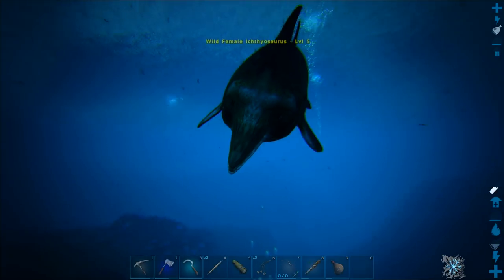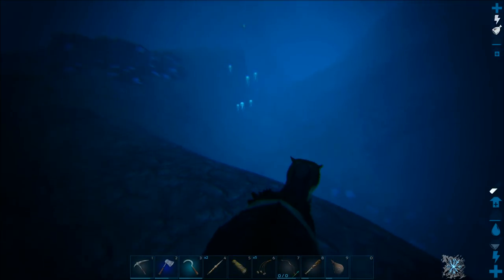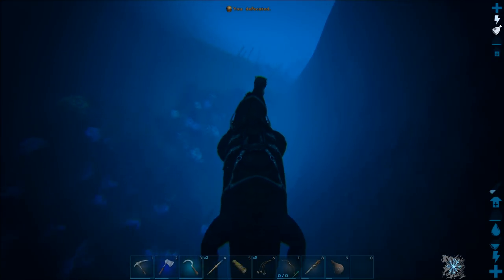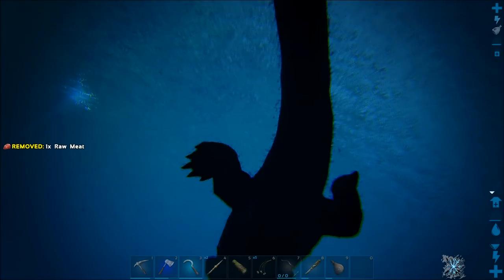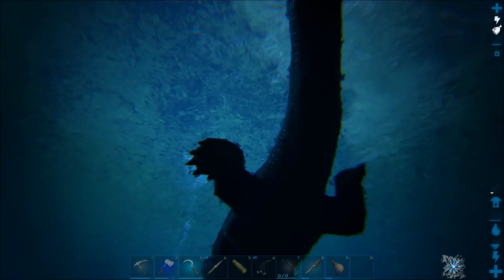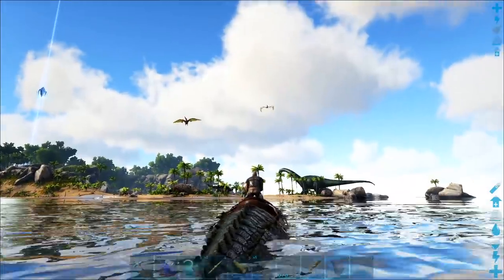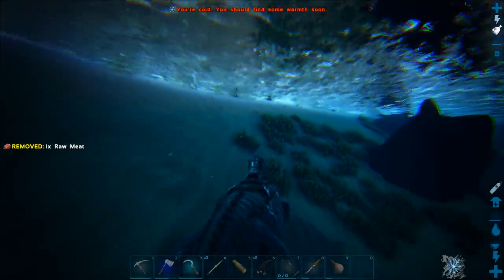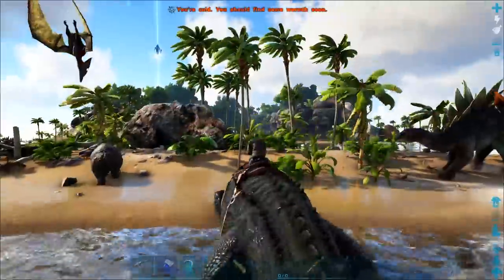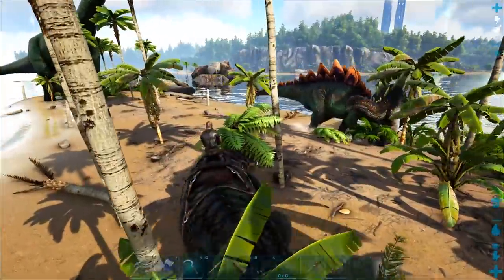Look at this guys — there are oil deposits down at the bottom here, which is really cool. There are ichthyosauruses here as well. There's plenty of things down the bottom that we could probably start picking up, things like silica pearls and all that kind of stuff. We just need to watch out for our breath meter. A little bit of breath for little old me — if we really wanted to, we could go back down and do whatever the heck we want. It really is a very good water tame, so thank you so much for letting me know that.